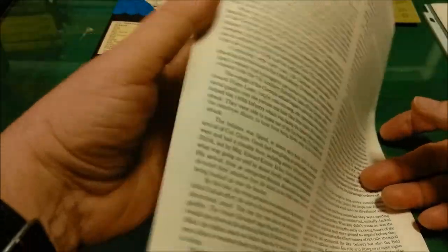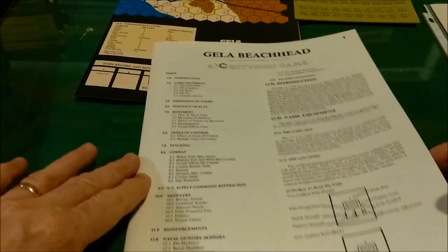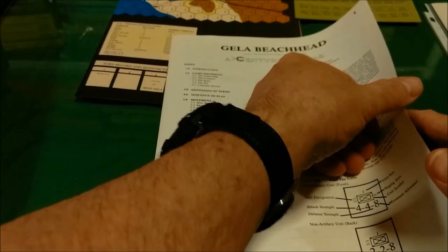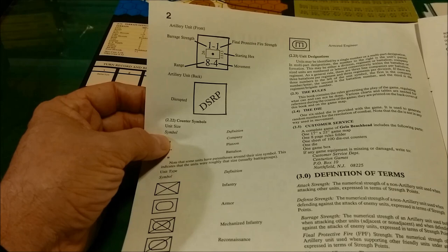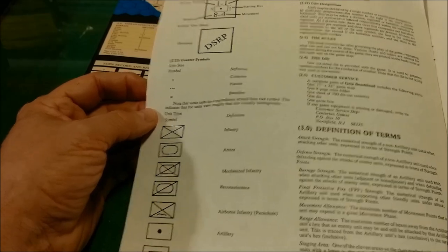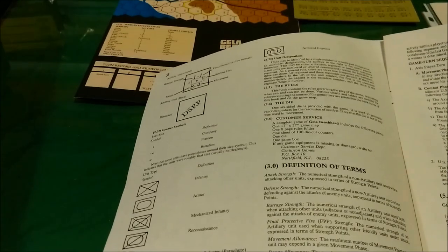It's black and white on 8½ by 11 inch paper. Down here we have how to read the units: unit designation, unit size, stacking, unit symbol, attack strength, defense strength, and movement allowance. For artillery units, we have barrage strength, final protective fire strength, starting hex, range, and movement. There are also various markers and counter symbol types, and it goes over things like unit designation.